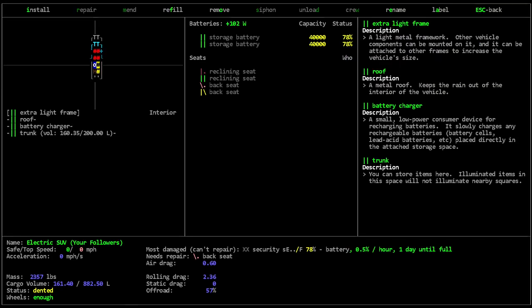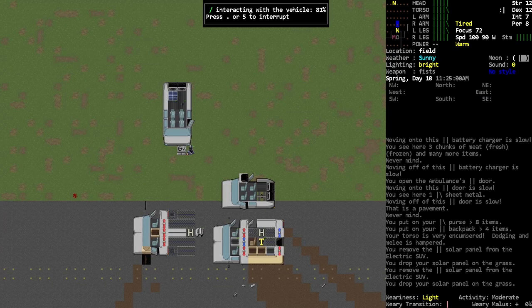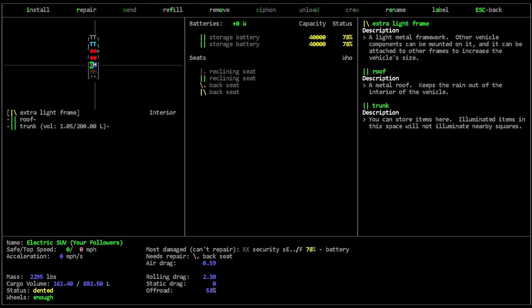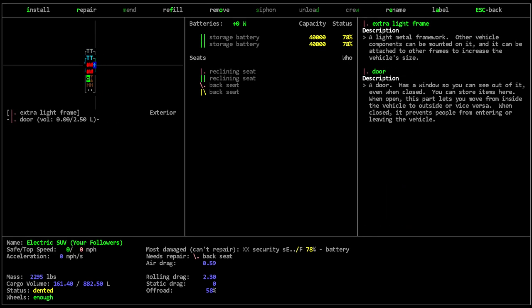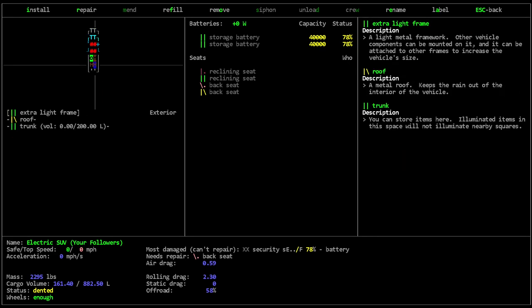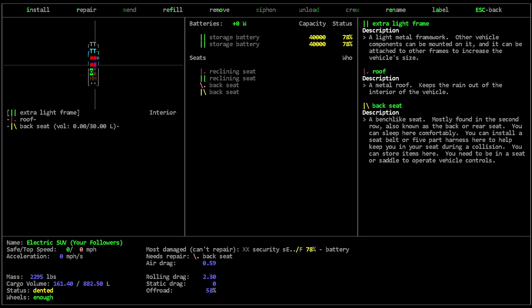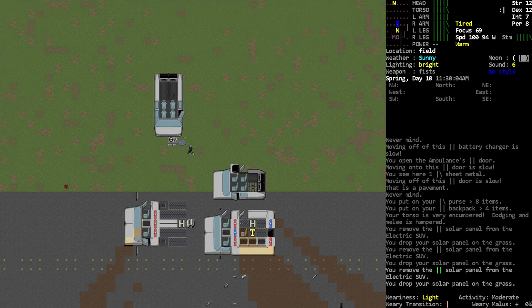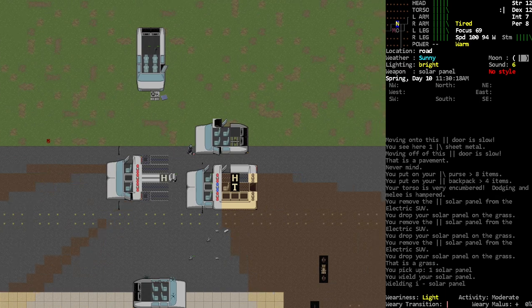Trust me, having the bigger vehicle is worth it. These extra light frames — sure, that's great for the solar panels. But we can take the batteries out, I think, and then just kind of go from there. Where are the batteries? Here's one of them. We're gonna need our lifting — okay, we're gonna need to get the tow thing there, that's okay. Let's get these put on there.